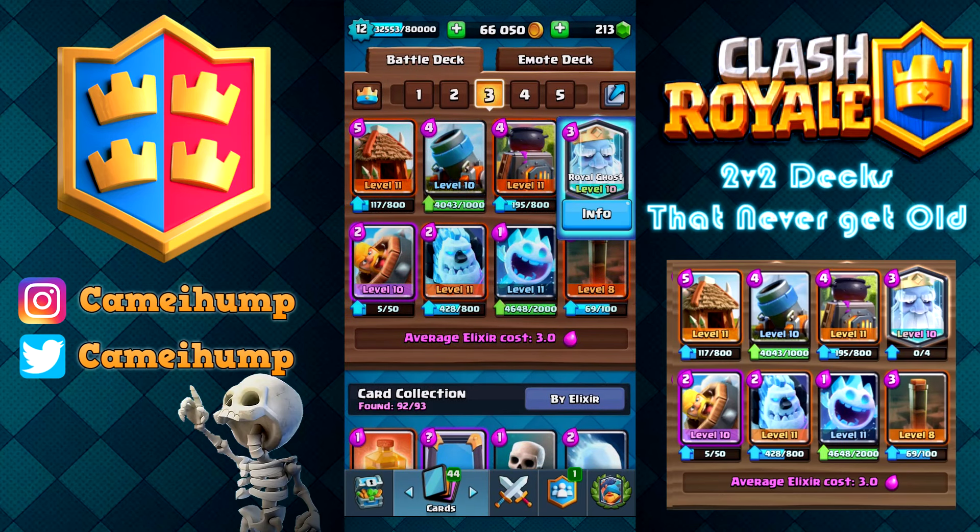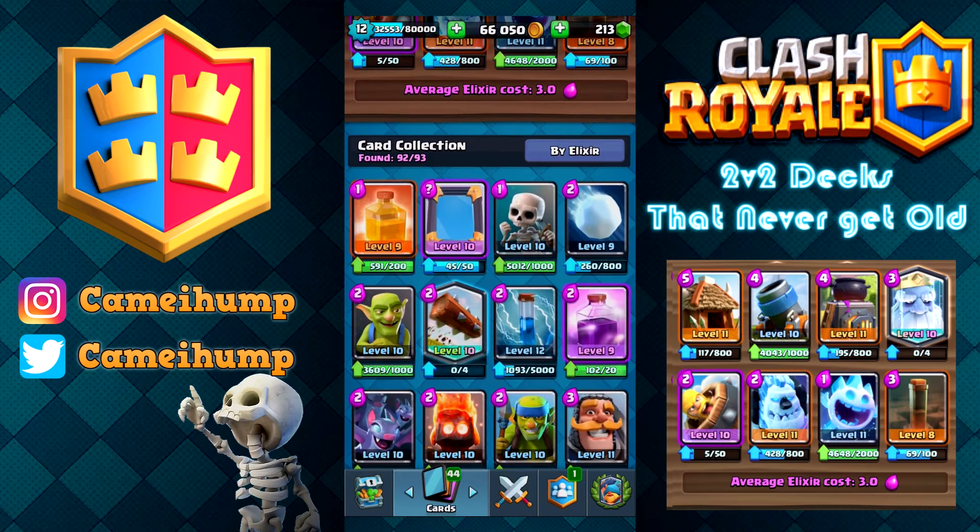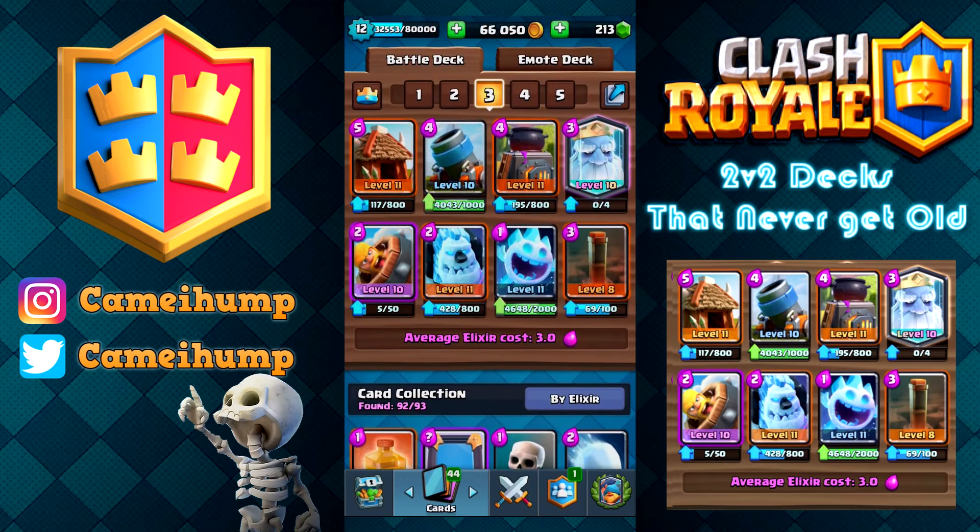The only legendary in this deck is the Royal Ghost. He wasn't in there initially — the only reason I have him is because he's really obnoxious in spawner decks. The fact that he goes invisible is really great because he slips right in with all the other troops piling up, and he will almost always connect to the tower if undisturbed. While they're busy dealing with the spawners and the mortar, you can slip the Royal Ghost in. He's great on defense — he does AoE.